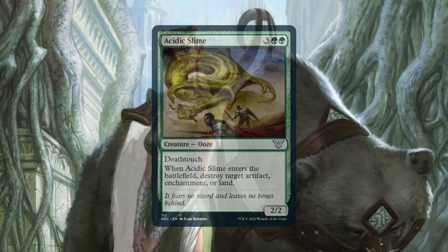So now that we've seen how we're going to draw cards, let's have a look at how we're going to interact with our opponents. Acidic Slime is a 2/2 deathtouch creature that can destroy an artifact, enchantment, or land upon ETB. So on the surface this would seem to be a source of non-creature removal, which is great to have — especially the land removal component. But with Yeva out, we can cast this in response to attackers to block and kill a key creature of our opponents, making this creature removal too.